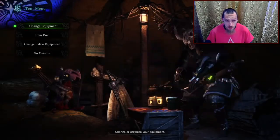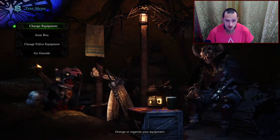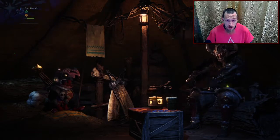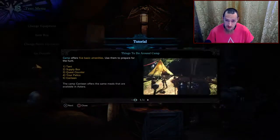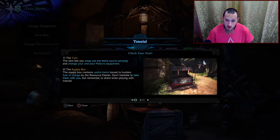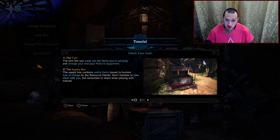So in case you didn't know, when you go on an expedition or a hunt, you can climb into that tent right there. You can change your equipment, go to your item box, or change your palico equipment. Very easy, just in case you forgot to equip some stuff or you got there last second and you're like, oh no, what am I doing?